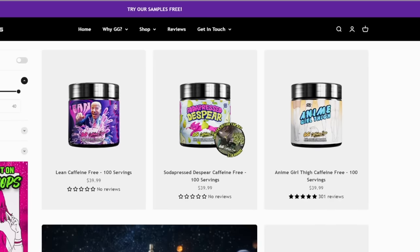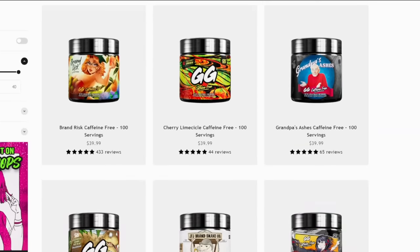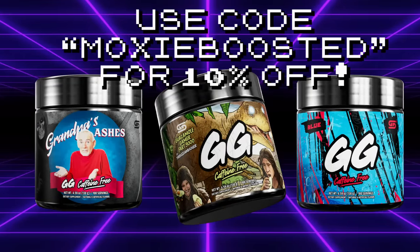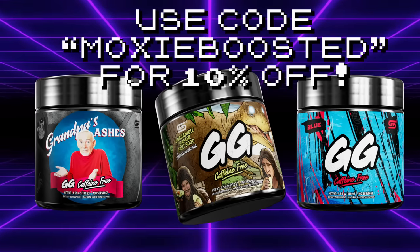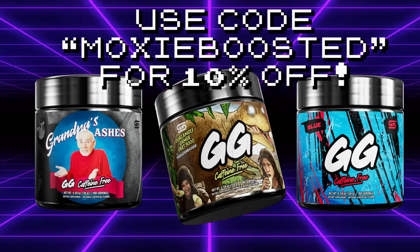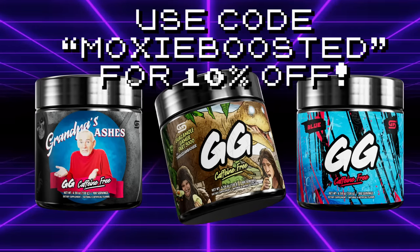But not before the Gamersupps ad — it's 20 seconds, you can skip it, just tap the right side of your screen three times. Leave a like, because I warned you. This channel is partnered with Gamersupps. If you want to support my work and get great tasting drinks, you can order Gamersupps through my link in the description, or with code MOXIE at checkout for 10% off. Gamersupps is a caffeinated product I recommend only to my 18-plus viewers, but my link will send you to their caffeine-free product section just in case. Every product purchased through my link supports my channel financially, so I'd really appreciate the support.